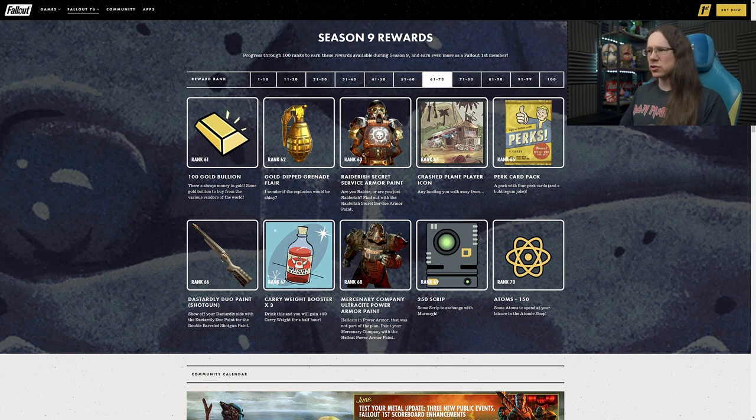We have a Crash Plane player icon at Rank 64, which I really like as a picture but not so much as a player icon. It's something I'm tempted to try recreating as a camp build actually. Perk Card Packs at 65. At Rank 66 we have our next weapon skin - a double-barrelled shotgun skin. It's a bit odd, but I think it's the first skin we've had for the double barrel. It's got a kind of Silver Shroud high-tech vibe, which is really odd on a double barrel shotgun but it mixes things up. There's a little hint of red on the sights as well, which is quite cool.